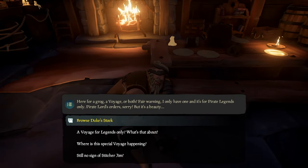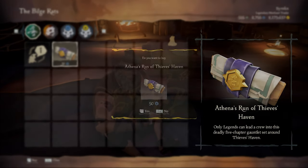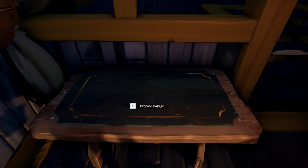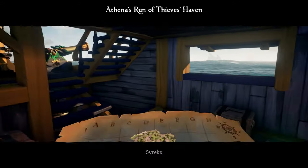To unlock all three cosmetics you need to play a Venus run of Thieves Haven quests, which is a five-chapter voyage that you can buy as a legend from Duke in any tavern across the Sea of Thieves. The five-chapter voyage is centered on Thieves Haven with three X marks the spot maps and two riddle maps.